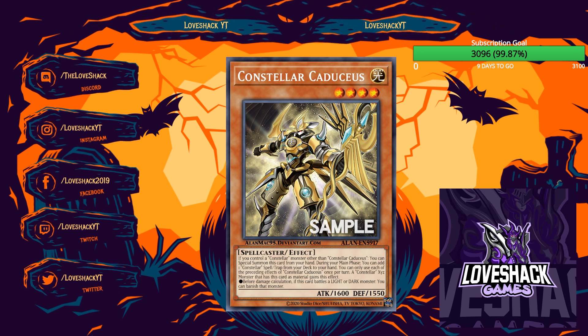Constellars came out in Duel Terminal originally, then officially released in the TCG in Hidden Arsenal 7. There wasn't a ton of value to them early outside of Constellar M7, which is a generically good XYZ, and Pleiades has seen spikes in price and play in anything that can make Light Level 5 monsters. Constellars are an XYZ summoning deck — that's their strategy. I'm wondering whether the new card, Constellar Caduceus, will take the deck to a different level.